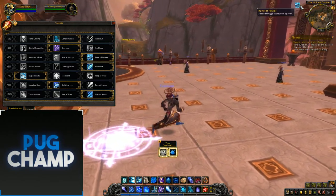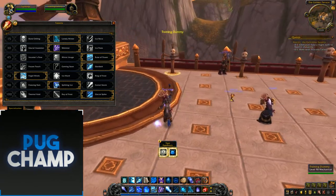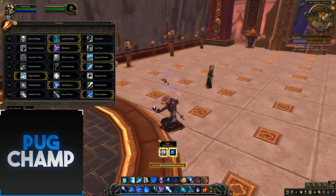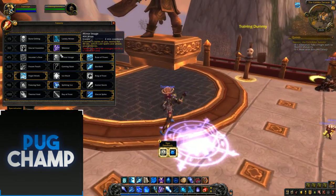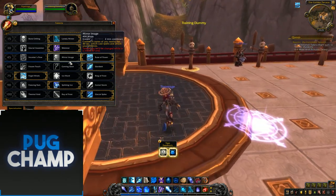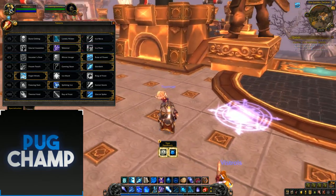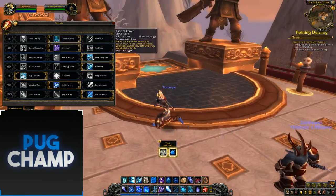Rune of Power has a bigger range now where you can move a bit further out, but if you don't put it down or use two charges and you move out of it, it's just a waste. Mirror Image — I just don't think it's any good anymore. Enchanter's Flow is mainly the best, unless there's no movement at all and you're just standing still — then Rune of Power's better.